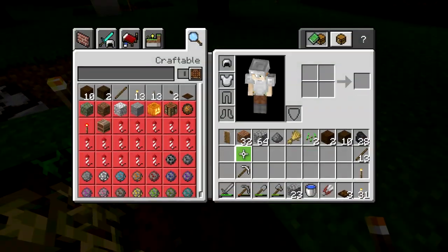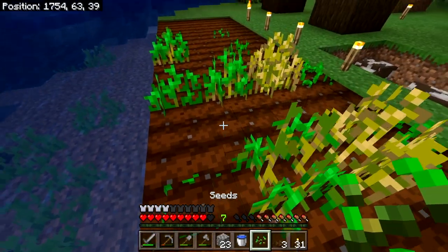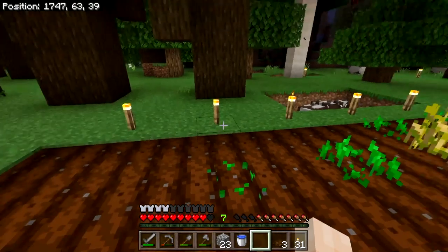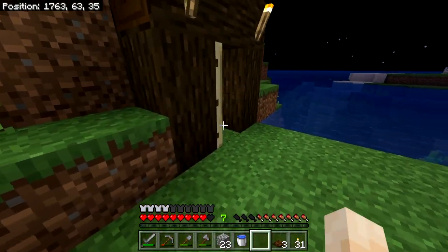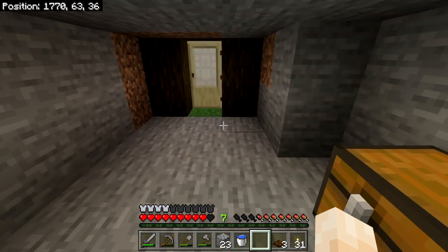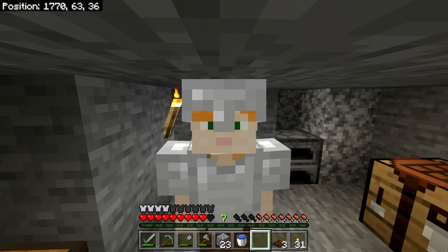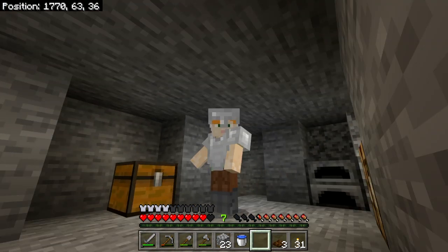One more wheat here and two additional seeds. The shears are useful for getting wool off of sheep, which we can then use to make beds — without killing the sheep, which is nice. So we're going to have to look for some sheep when the sun comes up. But for now, I think we're going to have to do more mining. You'll have to join me in the next episode for that. I hope you guys are having a great day — hope you're enjoying Minecraft, and I'll see you all soon.